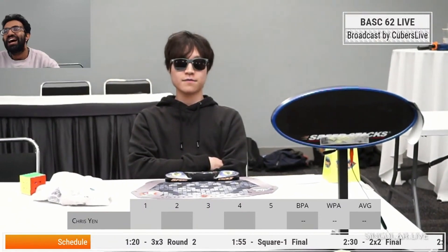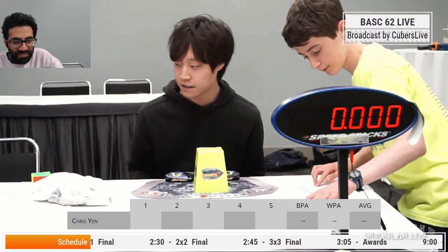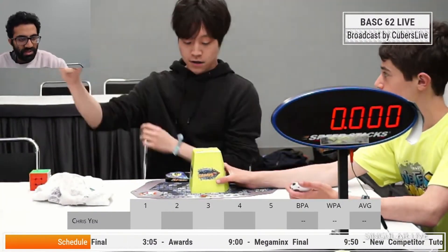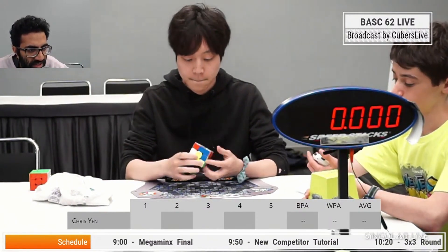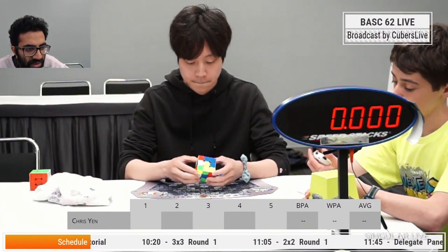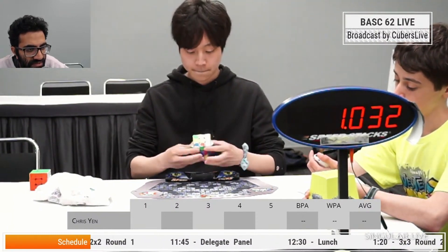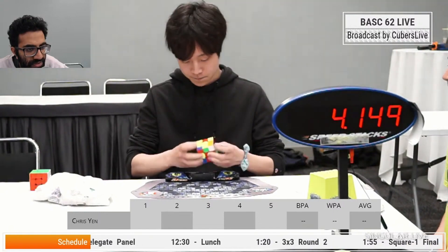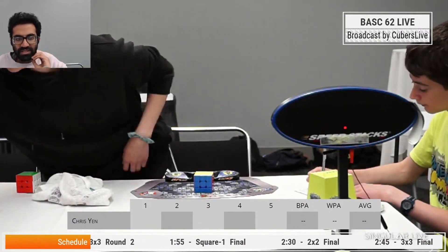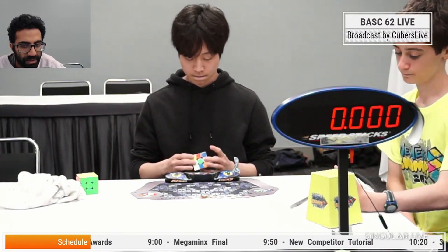He's swagged out — Mr. Chris Yen! Alright everyone, predict what you think Chris is gonna get here. This is the same scramble that we just saw Micah do — Micah went on white cross and had a bit of trouble on the second half of the solve. Chris is looking pretty good right now. A little bit of execution error there, but that was the CLL 691 — great start for Chris.